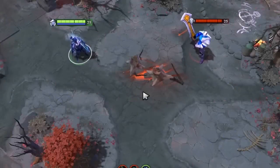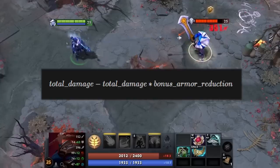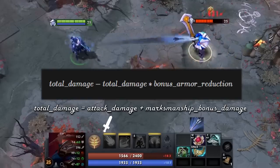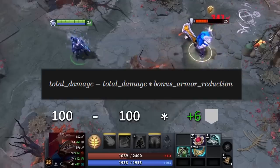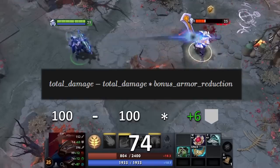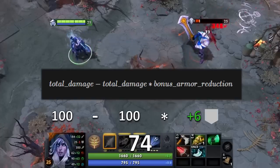A unit's bonus armor can still block some of the damage that a marksmanship hit can do. You can use this formula to calculate how much damage a marksmanship hit would do against bonus armor — total damage refers to the unit's attack damage plus the marksmanship bonus damage. So if a Drow Ranger's marksmanship attack did a total damage of 100 and the unit had +6 bonus armor, the attack would actually do 74, since we subtract the damage reduced by the armor from the total damage. This is a simple example that assumes no other factors like damage block.